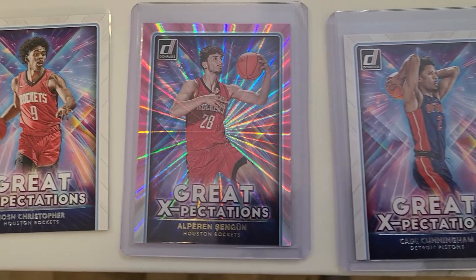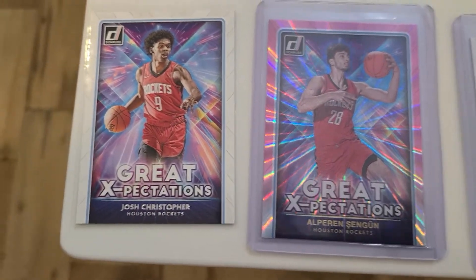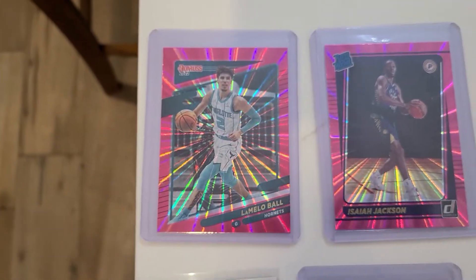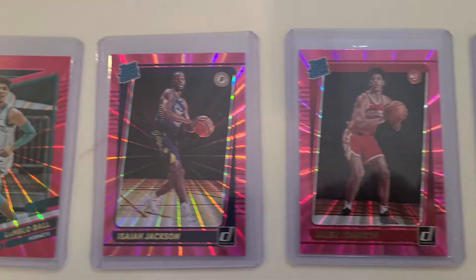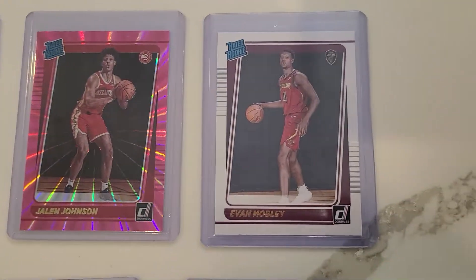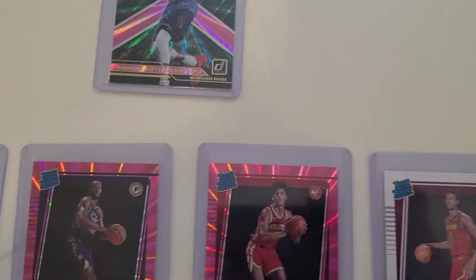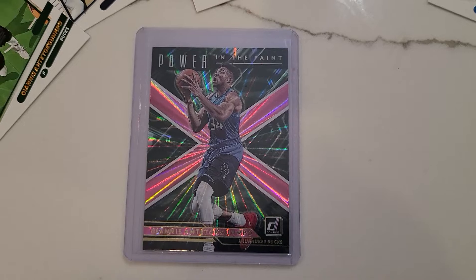In pink we've got — I don't even know how to say this dude's name — Sagan? Josh Christopher. And then I did get a LaMelo base pink, Isaiah Jackson Rated Rookie, Jalen Johnson Rated Rookie pink — both pink Rated Rookies — and an Evan Mobley Rated Rookie to go with his Great Expectations, so two Mobleys which is solid.